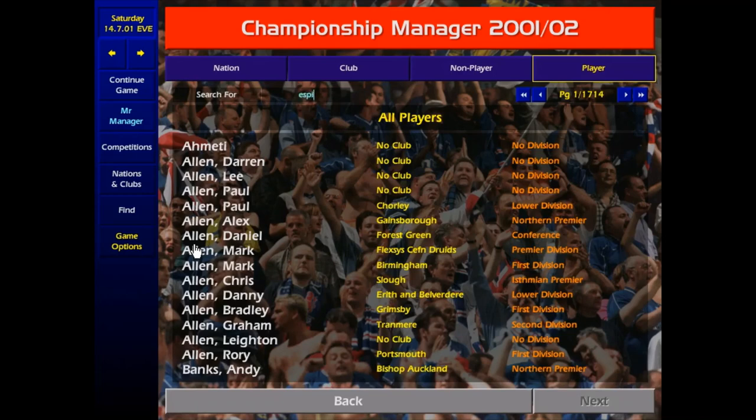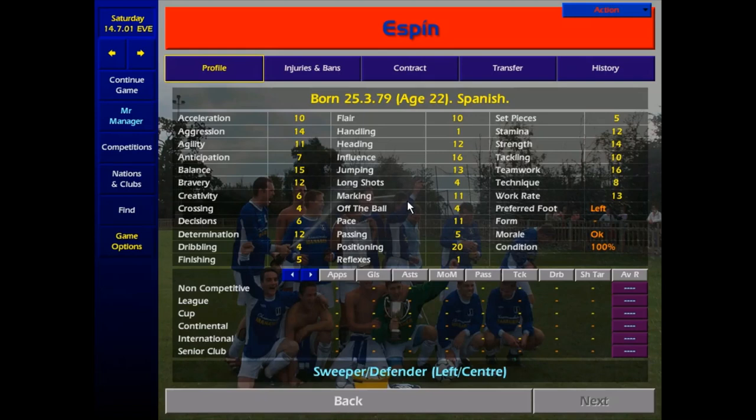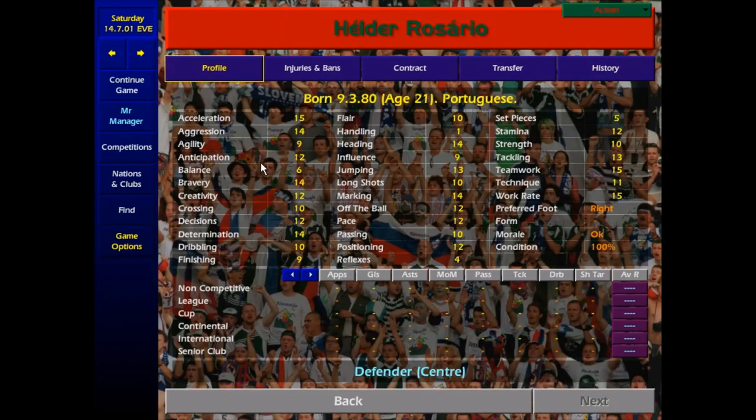Into the centre of defence. First up, back to Spain again — Espin, a lovely little Spanish centre back who improves. Two boots out of 5 difficulty to sign — similar to Alejandro the goalkeeper, watch out for that minimum fee release clause, it will be quite low. To partner him, from the Iberian Peninsula again — Hilda Rosario, only 21, already pretty solid, improves. One boot out of 5 to sign — you won't go far wrong with him.